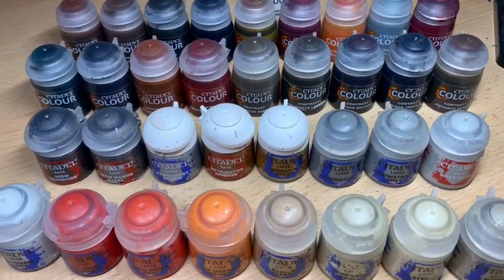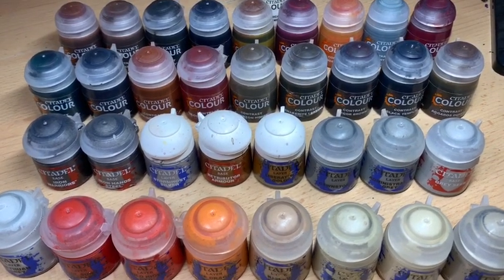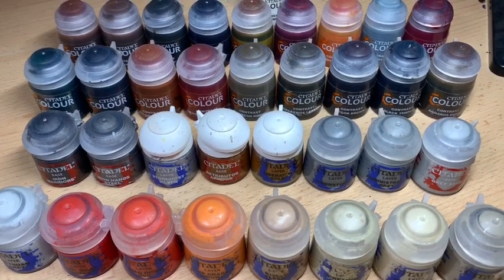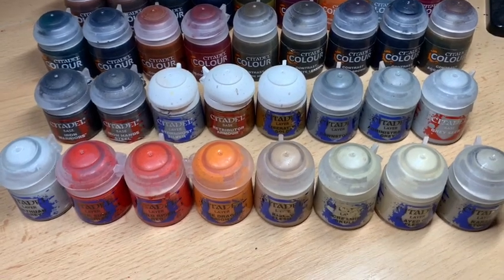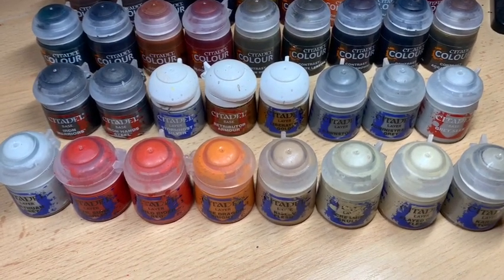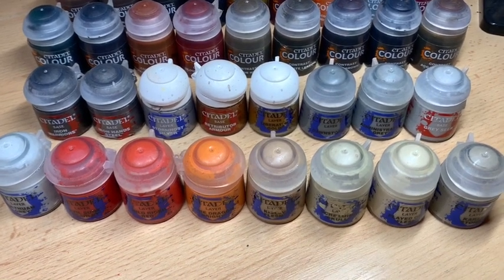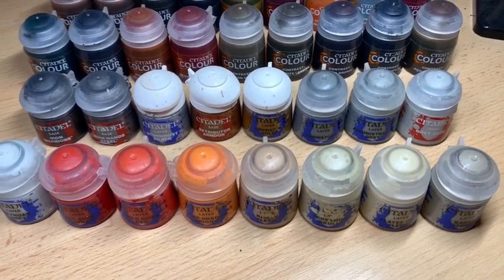In your layer paints and base paints you will need Iron Warriors, Iron Hand Steel, Stormhost Silver, Retributor Armour, Liberator Gold, Dawnstone, Administratum Grey and Greysere, Ulthuan Grey, Evil Sun Scarlet, Wild Rider Red, Fire Dragon Bright, Kislev Flesh, Screaming Skull, Flayed One Flesh and Carrack Stone.